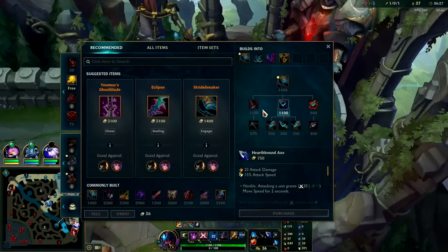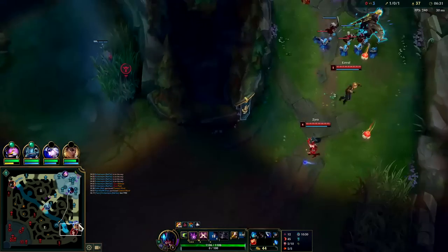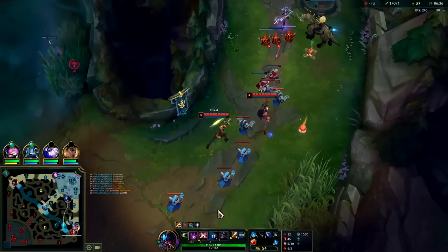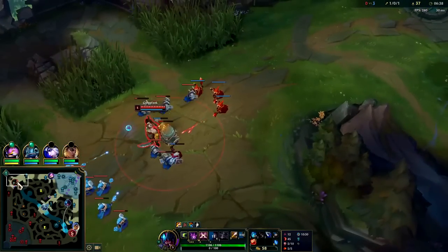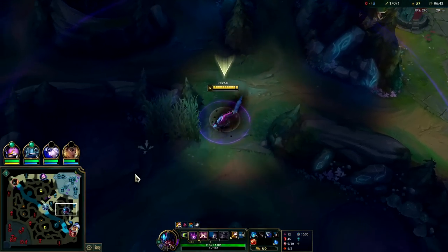We'll pick up Ironspike Whip and I guess we'll pick up Kindlegem - not a big fan of an early Kindlegem because it doesn't give you damage, but I'm not going to sit in base and wait for 40 gold. GP is starting to push up - I want to get this dragon so I want to keep playing towards the bot side.